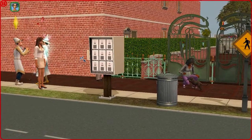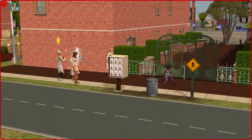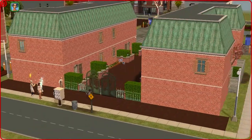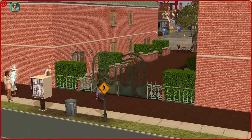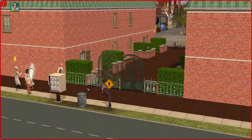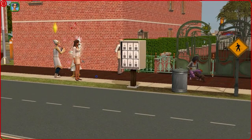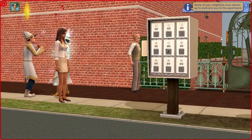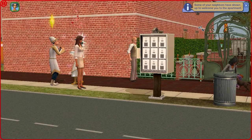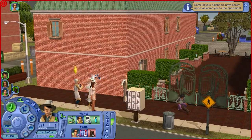Hello everybody and welcome back to Throwback Thursday - let's play The Sims 2! I've decided to move out the household and we moved into this new sort of villa apartment. It's a really huge apartment, it's beautiful, I just love it. It's a lot more expensive than the other one we used to live in, but now since we have little miss Phoebe living with us, I decided to just go ahead and take a risk. Some of your neighbors have shown up to welcome you - that's great!